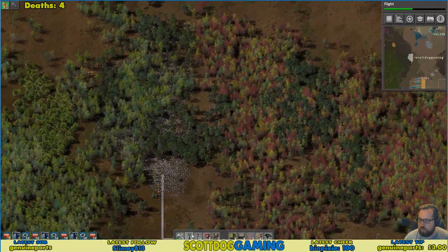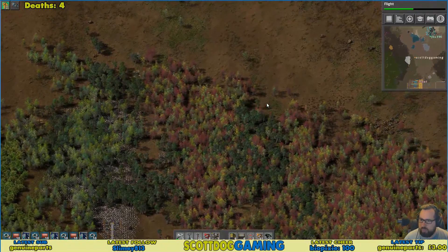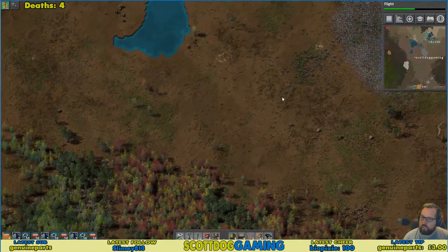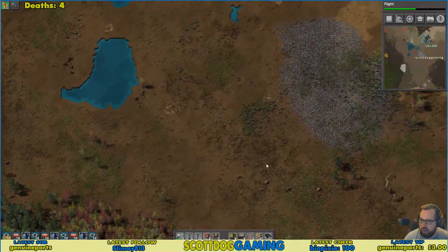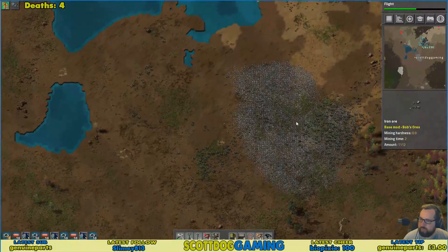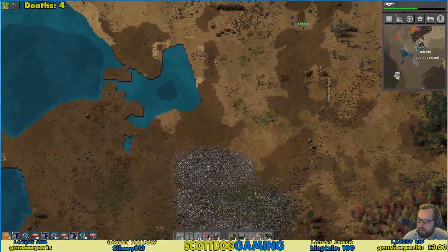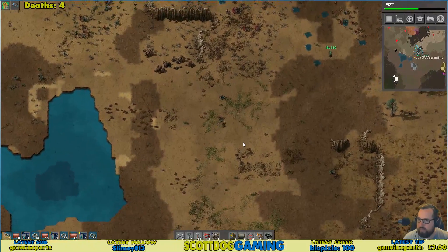Yeah I can make a couple of those. Go make one, stick it on some water. We also need some turrets up here and around. We probably need to start iron ore mining up here as well. It's a long old run up here — I should get a car.